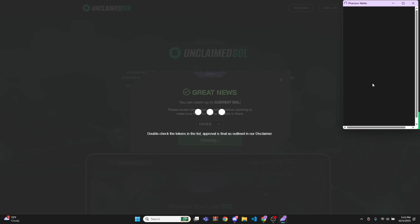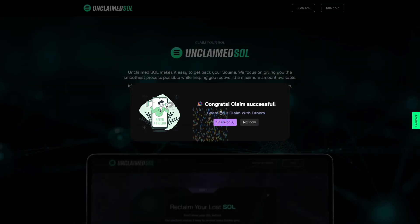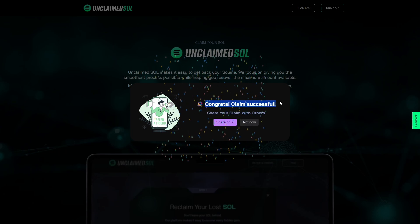Simply, you'll get a Phantom pop-up in your top right. Simply just click Confirm, and bang — congrats, my claim was successful. It's easy as that to get back free Solana.